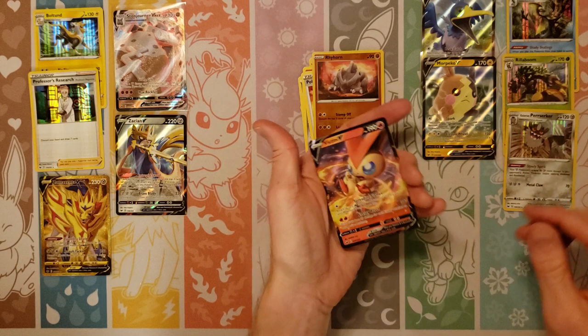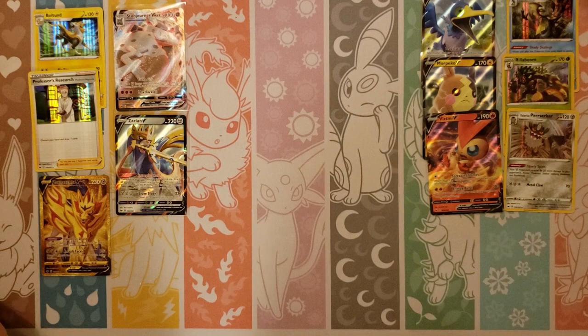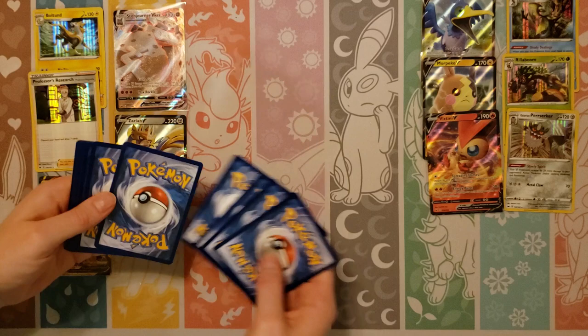Pokegear, Reverse of — oh, Victini V! Hey, there's one that we don't have. Good — adds to our collection. I mean, it's not a gold Zamazenta, but you know what? It's another one we don't have, so that's good. We are one V closer.